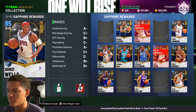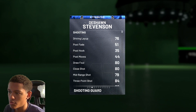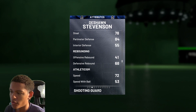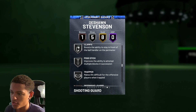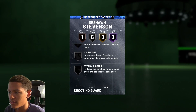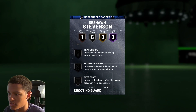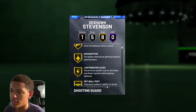My first pickup was probably DeShawn Stevenson, and I do think this is the best sapphire to go with. He has an 84 three-point shot so he can shoot the three ball, and his perimeter defense is 84, so he's going to be a good defender. On top of that he has silver clamps and gold interceptor. With the new patch, you can see the upgradable badges — green machine and hot zone hunter could be good. This is certainly a solid card.